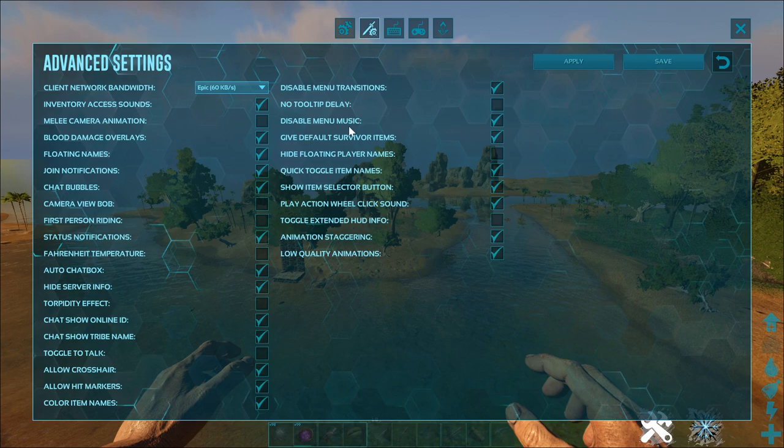Disable menu music — personal preference. Give default survivor items is a tricky one. If you have a lot of achievements, your inventory will be full of skins. If you do not need access to anything in your inventory when raiding, turn this on to irritate the enemy player when they kill you and try to loot your gear — it will drive tribe mates mad as well though. Hide floating player names should be off, as seeing names is important in PvP and can give away enemy locations. Quick toggle item names, show item selector, play actionable quick sound, toggle extended HUD info, animation staggering, and low quality animations are all personal preferences.